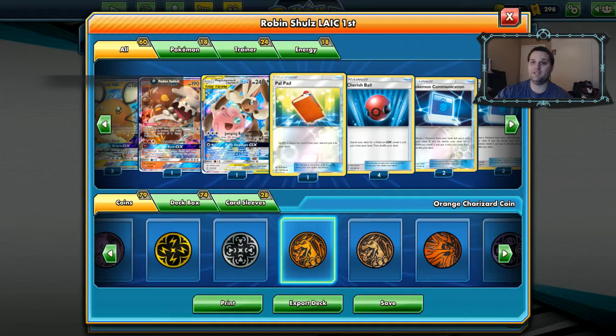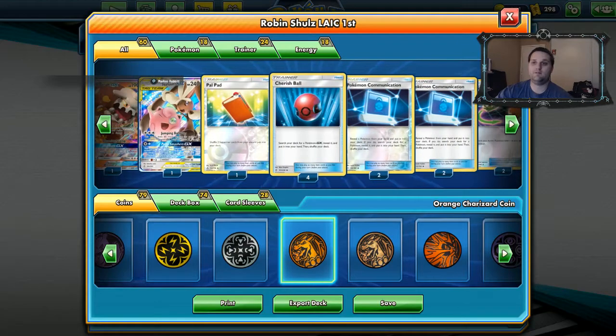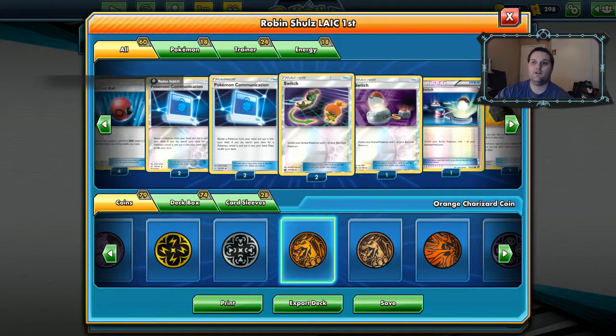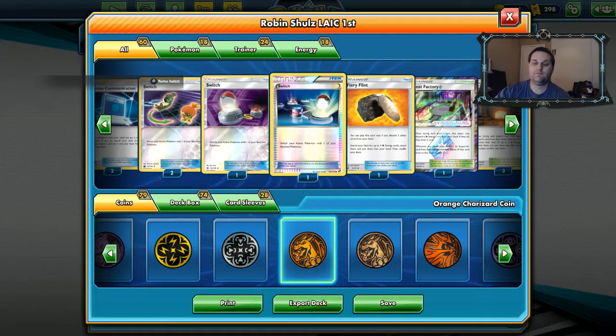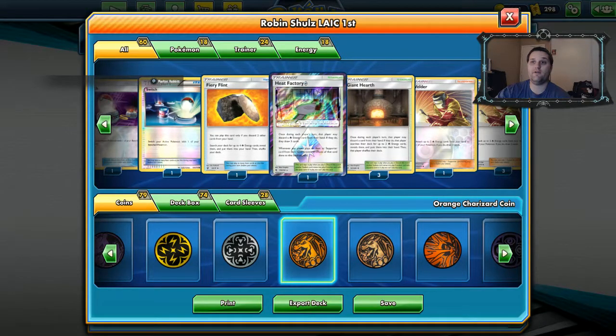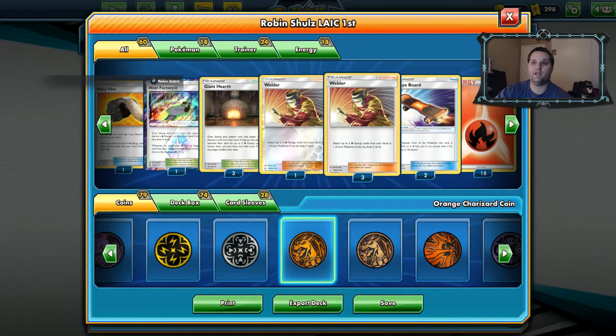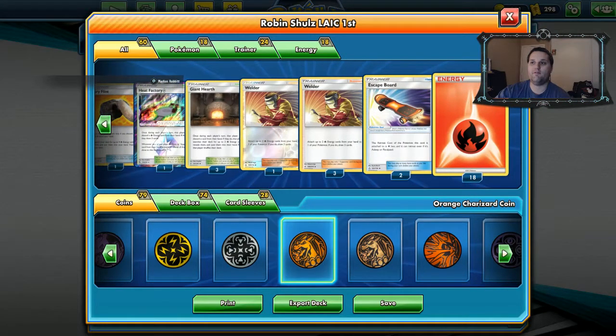Megalobunny really helps against tag team GX decks. You've got one Pau Pad, four Cherish Balls, your GX's, four Pokecomm, four Switches, one Fiery Flint, one Heat Factory, three Giant Hearth, four Welder, two Escape Boards, and 18 energy. 18 energy is insane — if you get a Victini with just two energy left and you destroy a tag team GX, that's incredible.